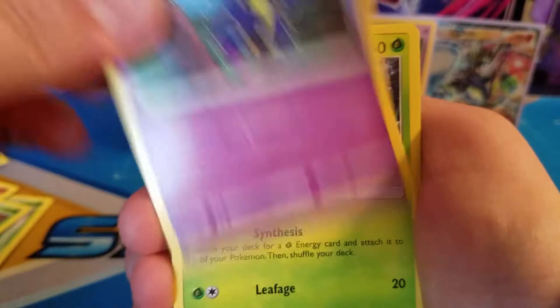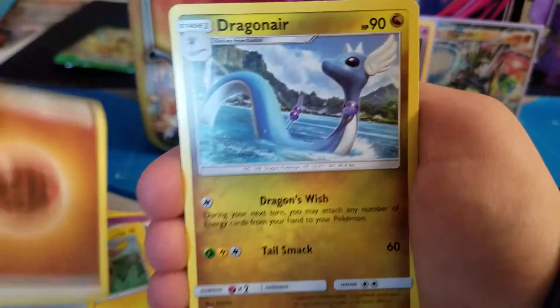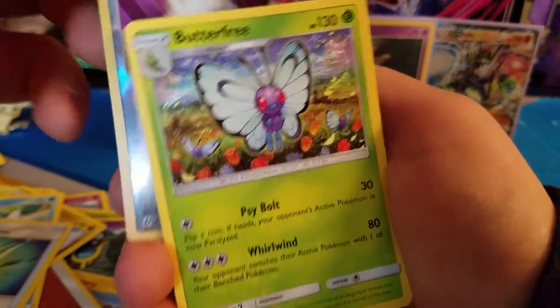Let's go. We have a Nebby, Fomantis, Grimer, Togedemaru, Stufful, Energy, Dragonair, Poliwhirl — oh, I skipped one — Crushing Hammer, Switch, and a Butterfree.